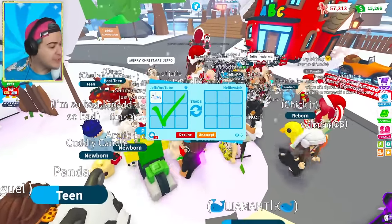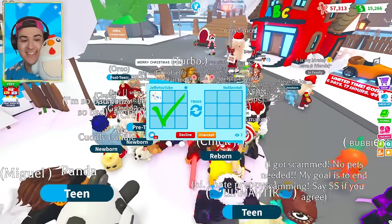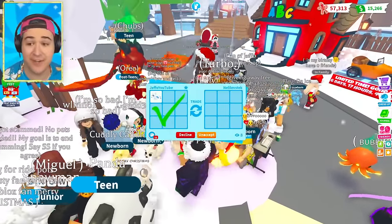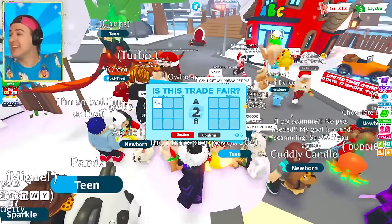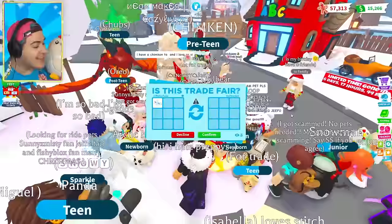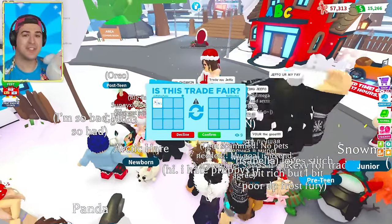Oh my gosh, wait — are we at 100 likes? This person is not accepting — you have to accept, this is free, this is for you! Oh there we go. We got 100 likes already! Oh my gosh, Fruit Loops, you know what that means. Yes, there is a white kitsune — it's the new glacier kitsune, which is pretty hype.